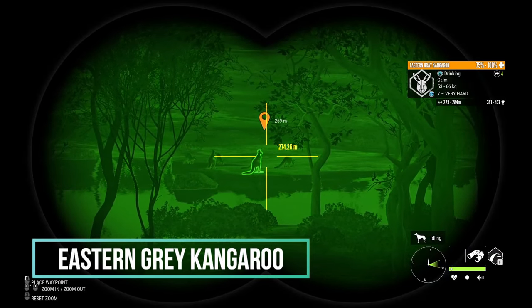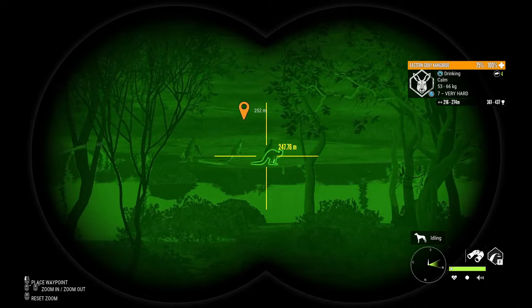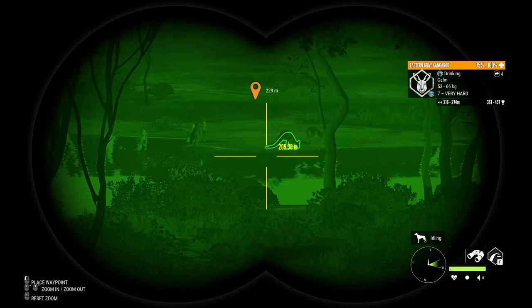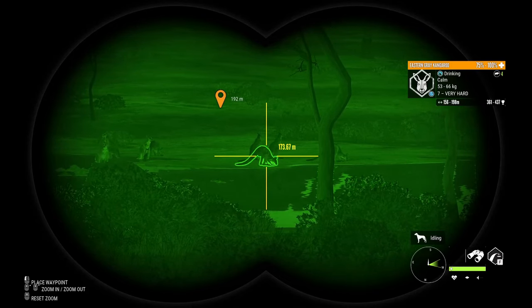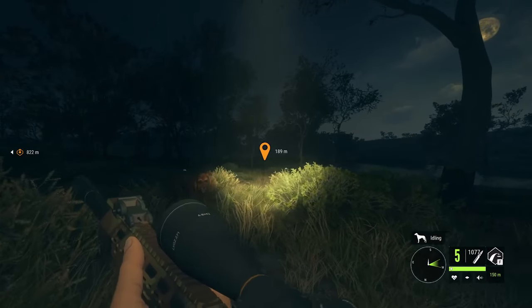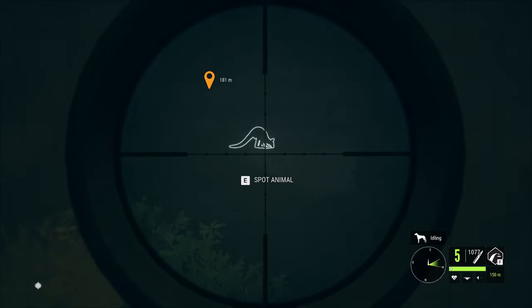Kangaroos are probably my favorite species on the entire map — they are just so cool. They go to 9 legendary and do need to be 9 in order to make diamond. They can be a little tricky because their lungs are really up high in their body, and when they're hunched over it can be difficult to get a vital shot. They're a class 4 species, so you can use any 4 to 8 rifle, and you can also use the 22-250 which comes with Australia.